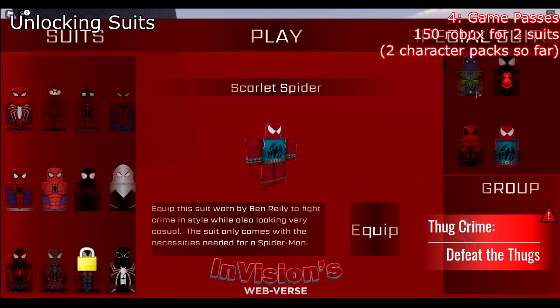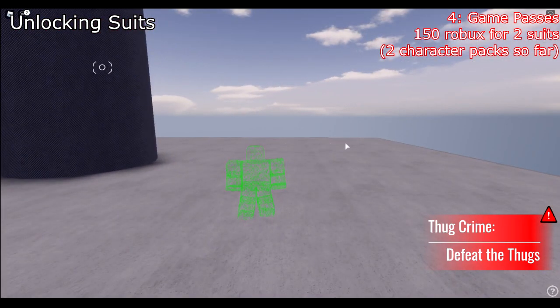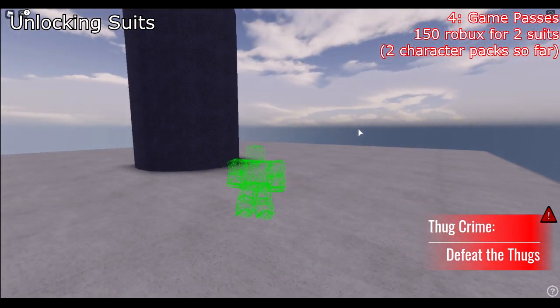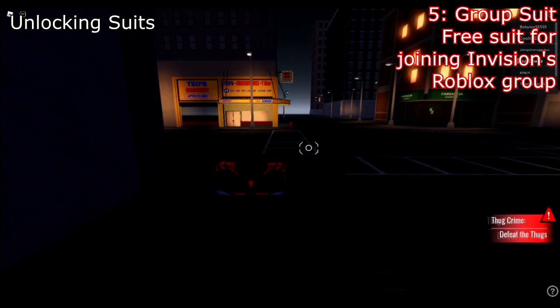Number four: game passes. There are four suits you can unlock by buying a game pass. In total for all four suits it costs 300 Robux — 150 Robux for Character Pack Number One and 150 Robux for Character Pack Number Two. The first character pack has cool features, but Character Pack Two is currently in development.